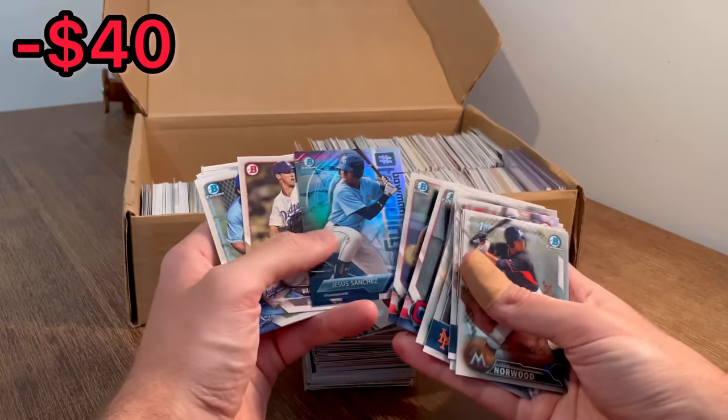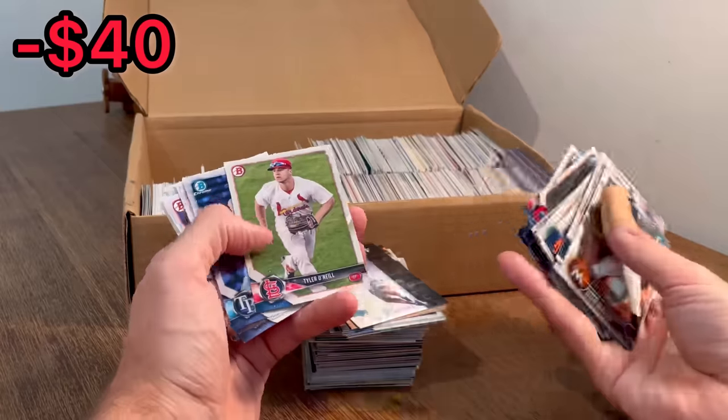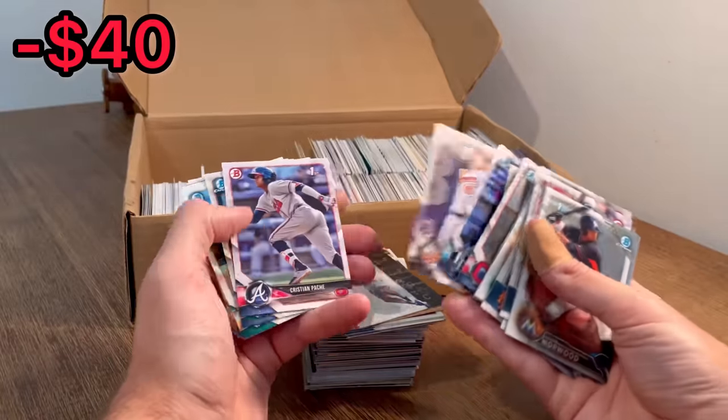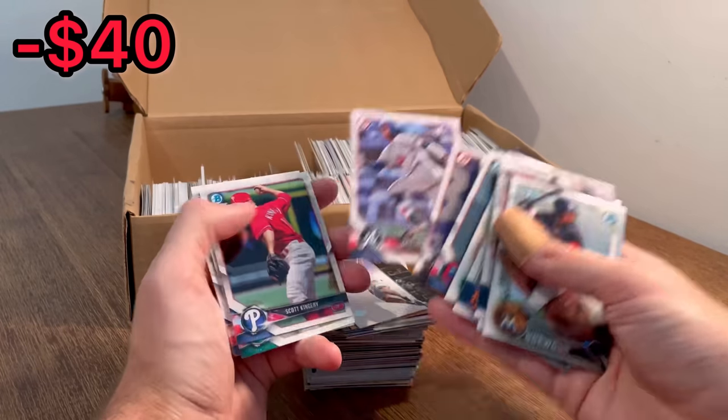Jordan Hicks, Bowman First. Jesus Sanchez. Walker Bueller rookie card. Tyler O'Neill rookie card. Nice. Austin Hayes — Bowman First right there, should be worth a few bucks.